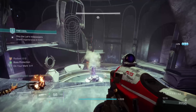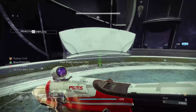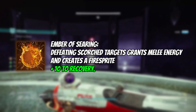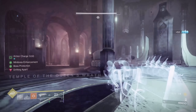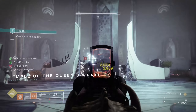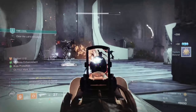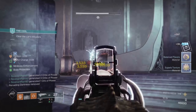The increase to resilience is great for PvE resistance. To actually produce those fire sprites, we take Ember of Searing: defeating scorched targets grants melee energy and creates a fire sprite, with a plus 10 to recovery. We'll scorch targets with our knives, grenades, and solar weapons due to the artifact. This gives us melee energy and creates fire sprites for us to gain restoration.